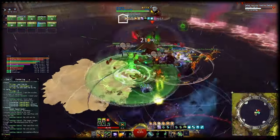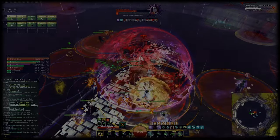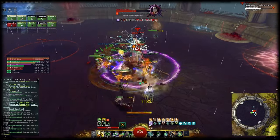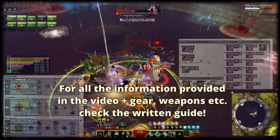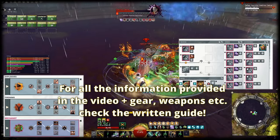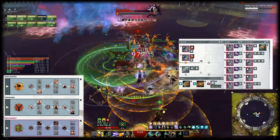Hey guys, it's time for another quick and dirty rotation guide, this time for condition mechanist — one of the best beginner builds in the game due to its simplicity. This guide complements the written guide for condi mech I made on the Guild Wars 2 wiki, and can be transitioned into a simple yet effective build for open world. I've made a separate video for open world as well; both links are in the description. The beginner rotation used here is very simple to pick up and is rather low actions per minute.